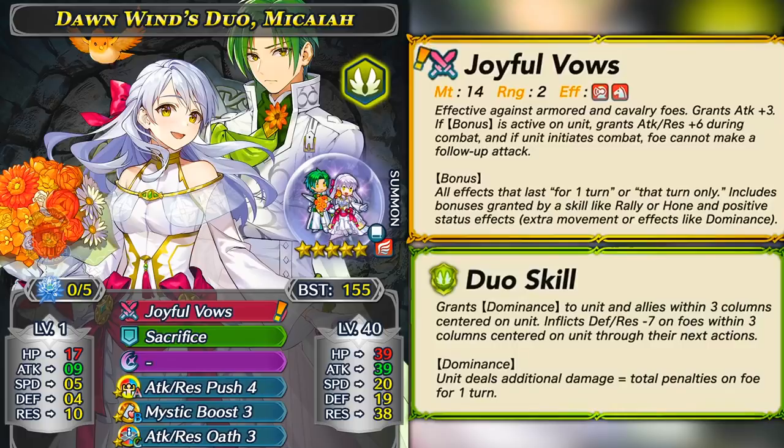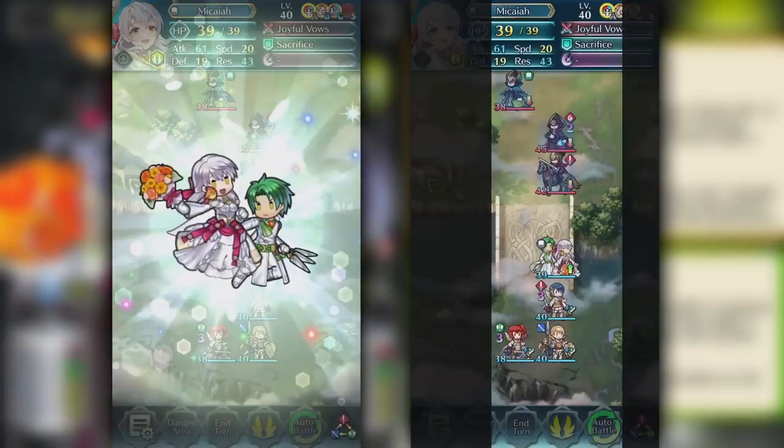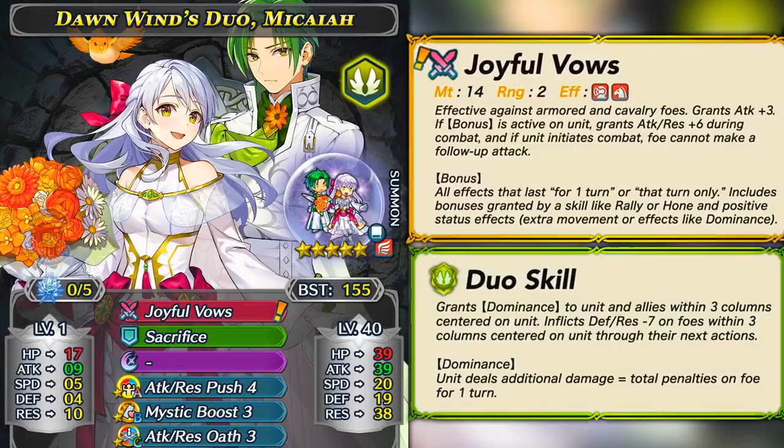In the player phase this acts as an impact skill, which is really powerful because Micaiah is super slow, and being able to deny the foe's follow-up attack in the player phase is going to be very helpful. She's also got an attack super boon on top of her already monstrous attack, so that should not be any surprise. The most interesting thing about Bride Micaiah is her duo skill, which can grant the Dominance effect — a new effect — and it has an AoE range in that column.